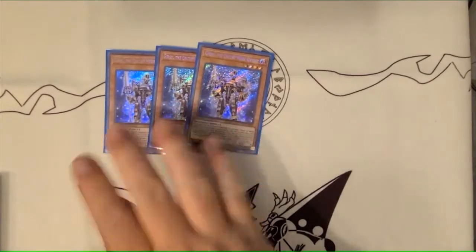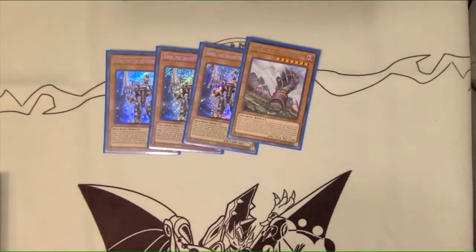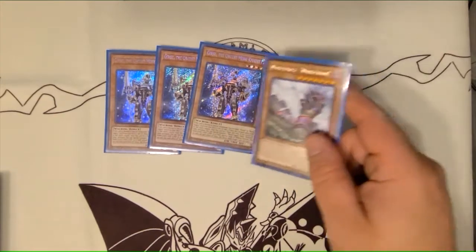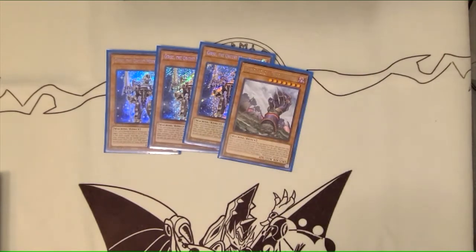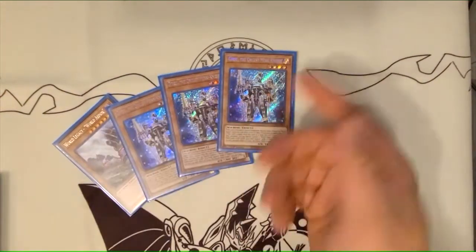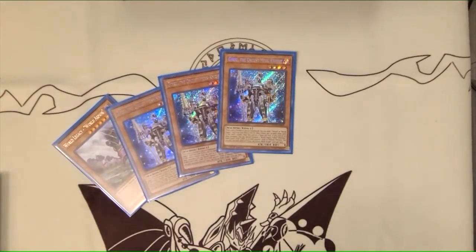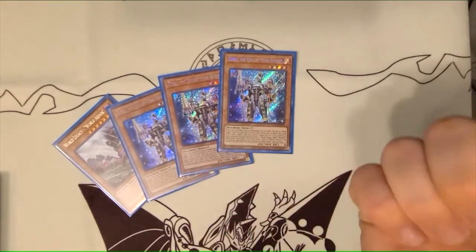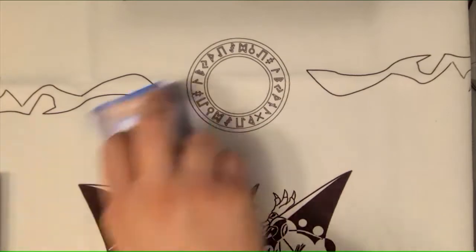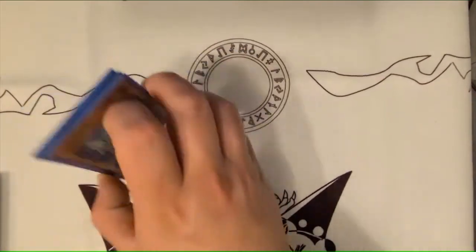So we got the triple Gear Suit and the one Armor. This hasn't really changed — I don't really have to explain anything about this. He's just an amazing normal summon, probably one of the most underutilized engines. It nets you the Lib, the one body, and then you can get Succession or Legacy Guard Dragon, but in this case we're getting Monstrosity. That's the normal summon of the deck: the Gear Suit.